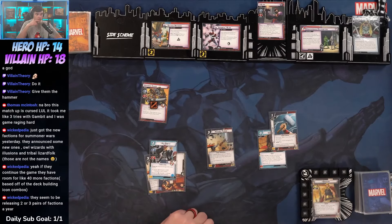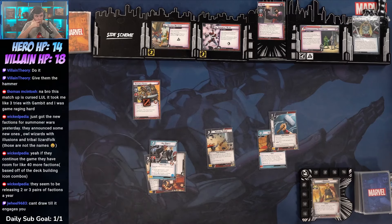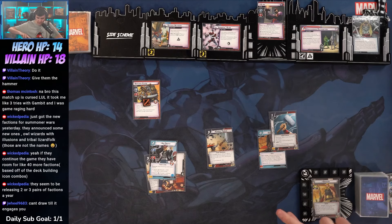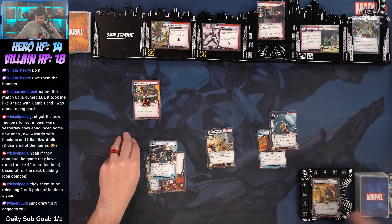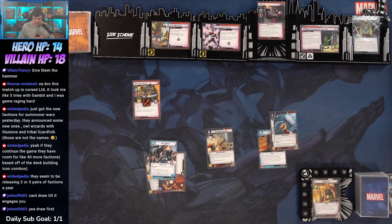I grab Mjolnir. Can't draw till it engages you. Right. I'm wondering — so it engages me, then play an ally from your hand reducing its cost by three. So it engages me — do I draw the cards then play my ally, or do I play my ally then draw my cards? Basically, can I draw into an ally that I play? Put that minion into play engaged with you to play an ally from your hand — you draw first. That seems exciting.